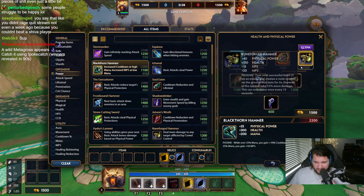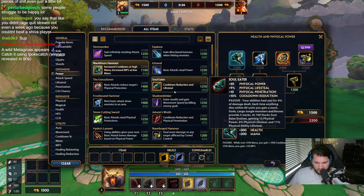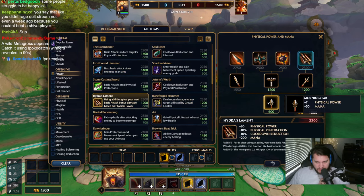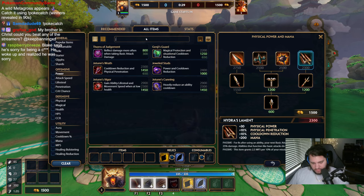I guess I could go cudgel, but none of these are really late game items, and the way you do waterfall build, you kind of need late game items. I guess we just go... Jotun's would go hard.